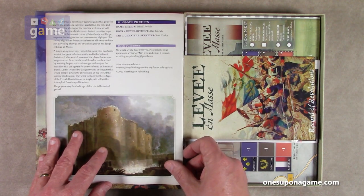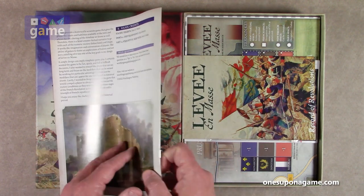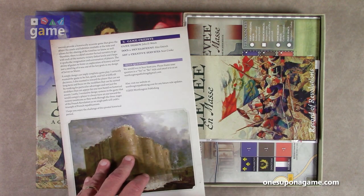Designed by John Welch. Docs and Development: Alan Emmerich. Art and Creative Services: Sean Cook. For rule questions, we would love to hear from you. Please frame your question in a yes/no format and email it to worthingtonpublishing@gmail.com.